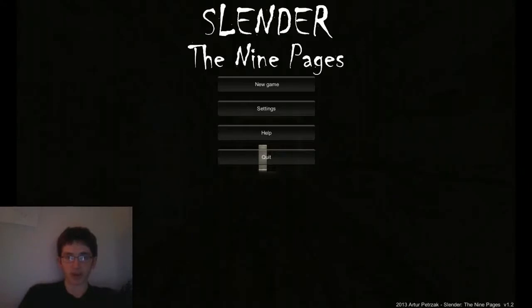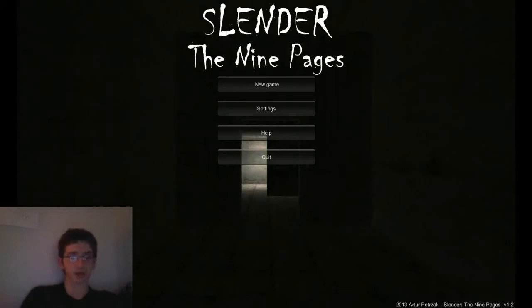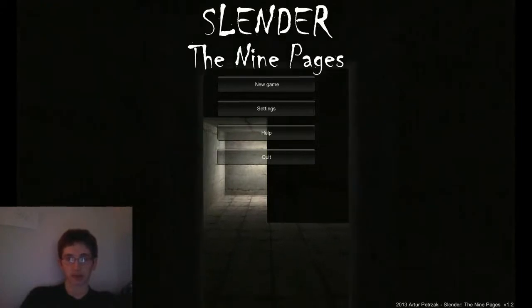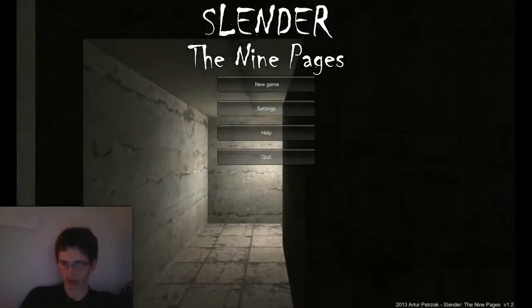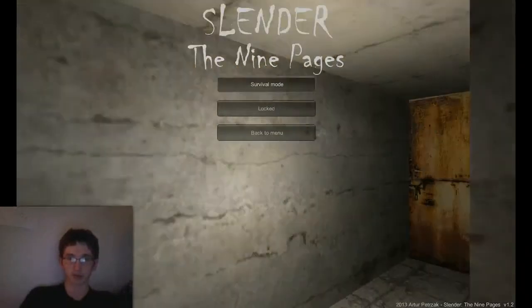All right, guys, Zachman18 here. Welcome back to the WTZM TV channel, 18 Superstation. It's time for the next episode of Game & Watch 2013. We are playing Slender the Nine Pages on the PC. This is version 1.2 of the game. Someone told me to play this, and I said okay. I found the download link and I'll put it in the description below. Apparently this is just kind of a remake of Slender — it's with nine pages this time. It's not made by Parthic Productions; it's made by Arter Petterzak. So I guess we're going to survival mode. Here we go.